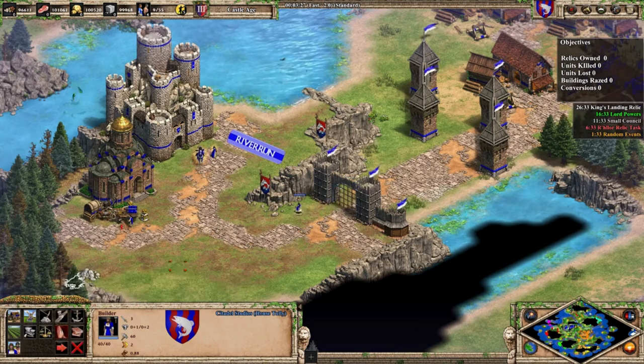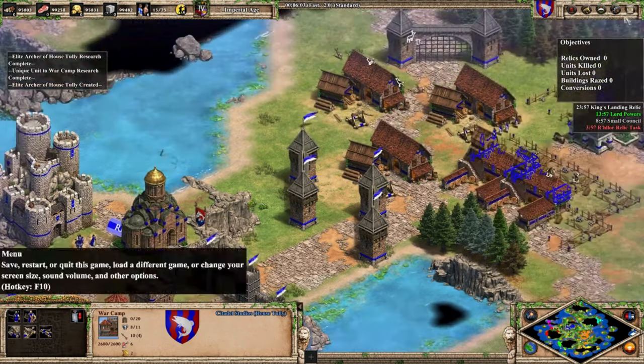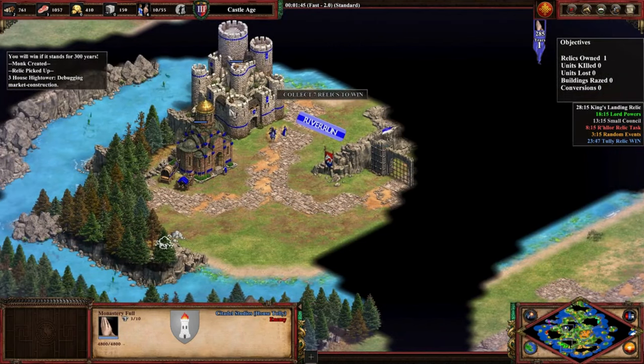To win, you must collect and defend seven relics. Once you gather the seventh relic, a 25-minute timer starts and you must defend your monastery. If it remains standing when the timer hits zero, you win. Otherwise, you lose all your relics.